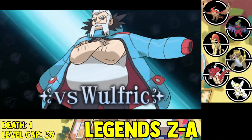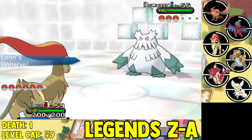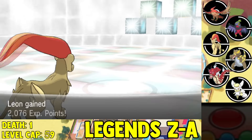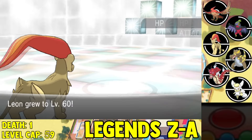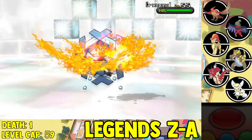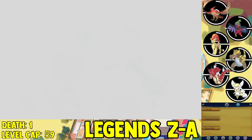We also face off against the final gym leader — Wulfric, the Ice-type gym leader. I start the battle with my Pyroar. I go for Flamethrower and one-shot his Abomasnow. His next opponent is Avalugg — Flamethrower to one-shot it. His final opponent is a Cryogonal, which I go for Overheat and one-shot, knocking it out. We beat down Wulfric, get the eighth gym badge, and we can move on.